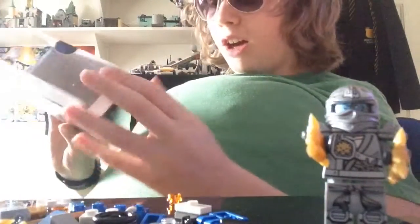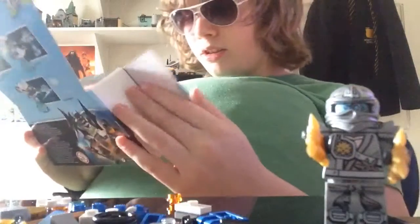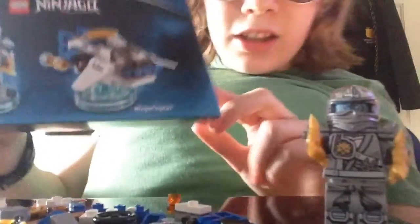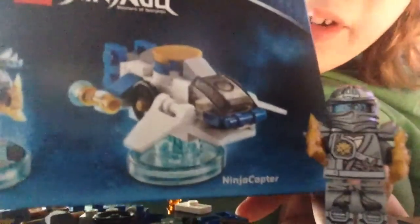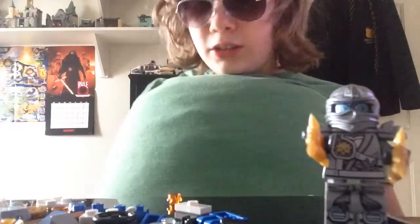I looked on the box here — this guy is called Zane and his vehicle is the Ninja Carter. I put Zane in the corner so you can see him. I just thought I'd mention that, and I'll see you in a bit when I've built the helicopter.